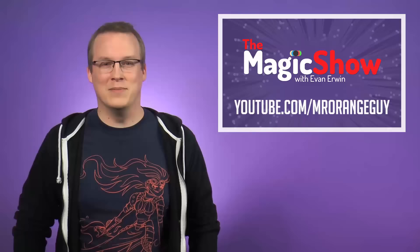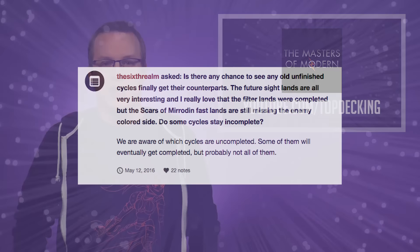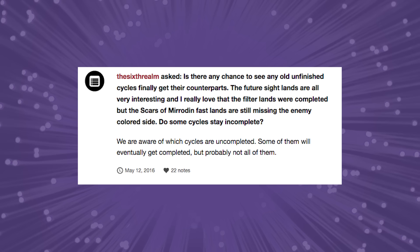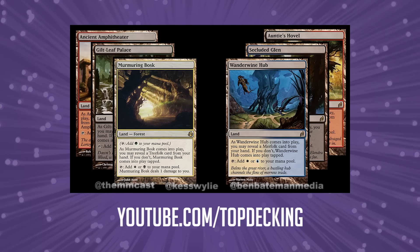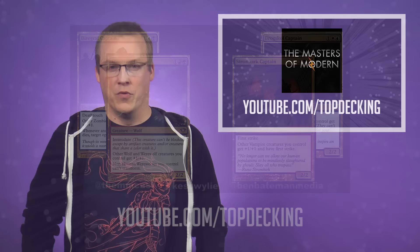Over on the Masters of Modern podcast, hosts Alex Kessler and Ben Bateman go over incomplete card cycles. Kessler and Ben start off their discussion with a reference to a Mark Rosewater post, stating that they are aware of which cycles are incomplete, and that some of them will eventually be completed, but not all of them. Some of the discussion is about completing card cycles where there are already a full five of the ten color combinations, while others are about completing cycles where only a few cards have shown up thus far. For the full episode, check out youtube.com/topdecking.